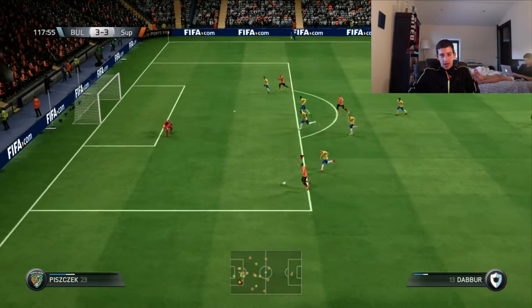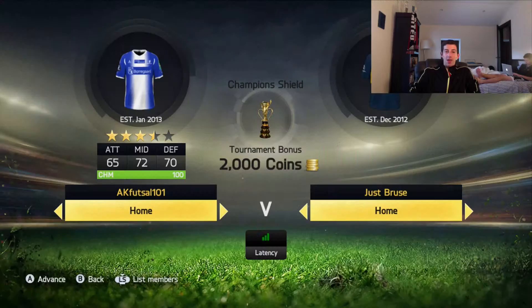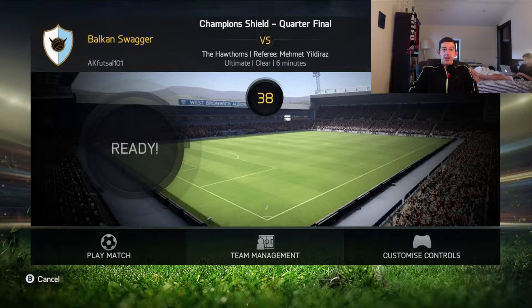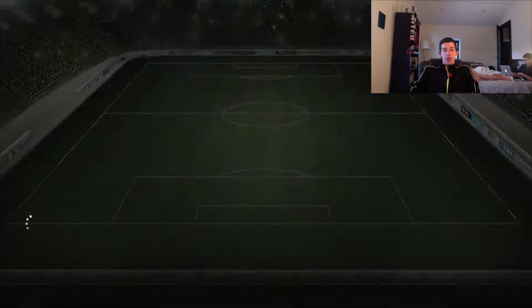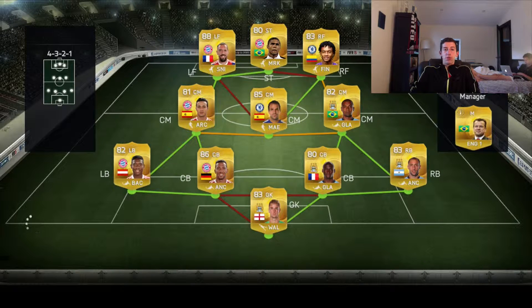Then we went to extra time and in the 117th minute - I was just wanting this game to be over - Chikawi slots it in for a golden goal. He scored all the goals for us in that game, and that's why we won. Moving on to the next game against Kata Jammer BK - I'm assuming this guy is from Sweden or Denmark. This game was also going to be really tough with the team he had: Robery, Douglas Costa, newly transferred, and Cuadrado. He basically just used Cuadrado as his main player.